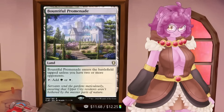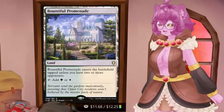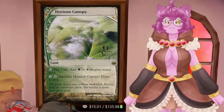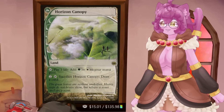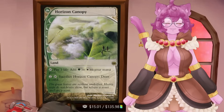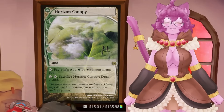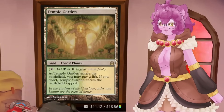Then we have the Battle Bond lands. These enter tapped unless you have two or more opponents — if you're playing Commander, you've probably already fulfilled that condition. Horizon lands are the lands that allow you to sacrifice them to draw a card later in the game. I think they're great. There are people who don't like paying the life for them, but as long as these are not the first lands you play in a game, that life payment is not going to hurt you that terribly much.